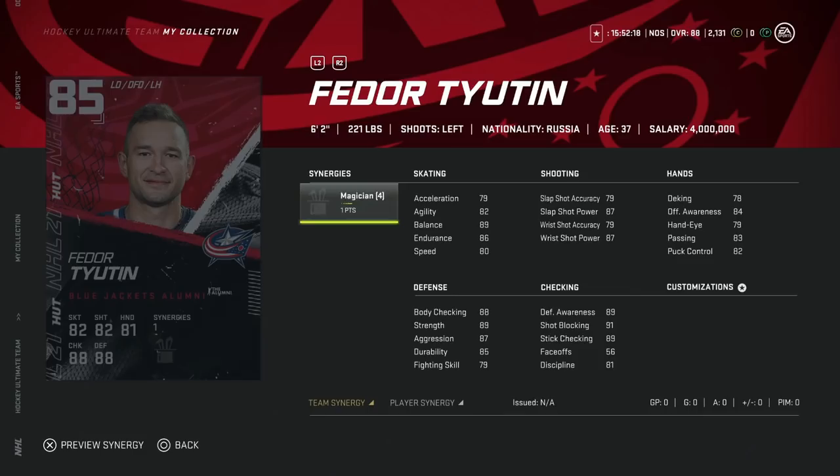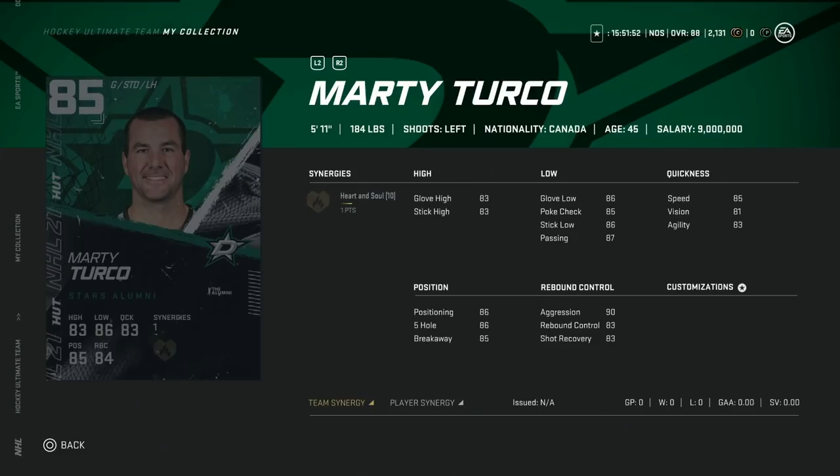From the Columbus Blue Jackets, the team builder is the 85 overall Fedorov — 6'2", 80 skating, accuracy below 80, just not really enough. Magician is a nice synergy for forwards but not on defense. It wouldn't be worth selling and collecting all the Columbus Blue Jackets for this card.